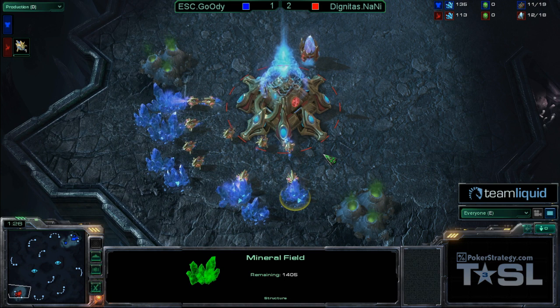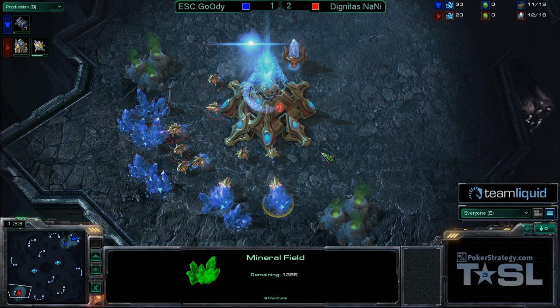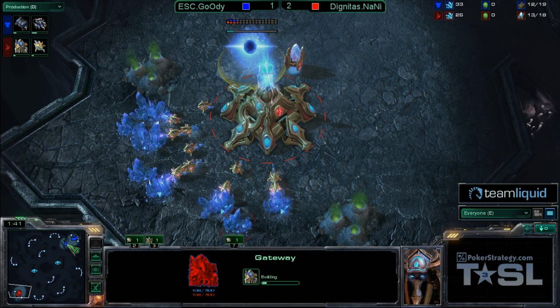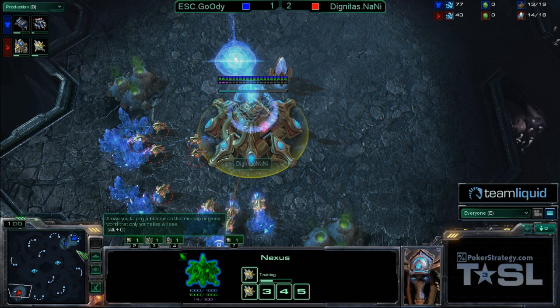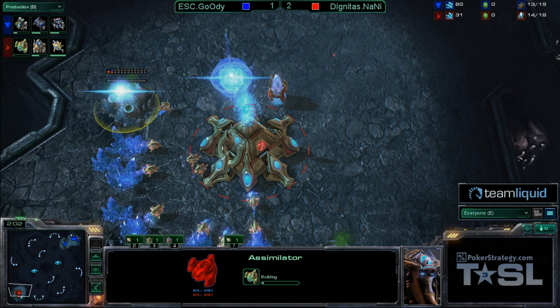I do think Goody has shown us that meching can be very, very effective on this map. In particular, getting a lot more Hellions in the composition. Because although the tanks are the real powerful meat unit as the core damage dealers of the army, the Hellion count is what lets you be aggressive. They're fast and have a relatively high amount of hit points for their cost investment. So if you can get a couple of tanks and a ton of Hellions, you can start pushing right away.